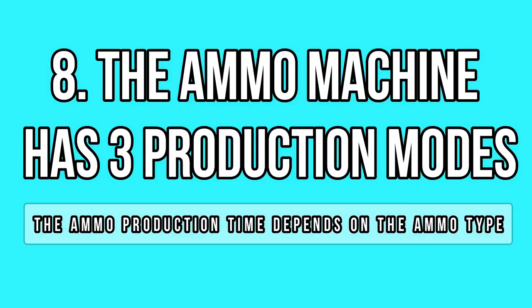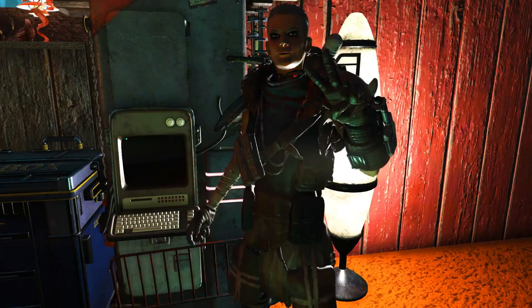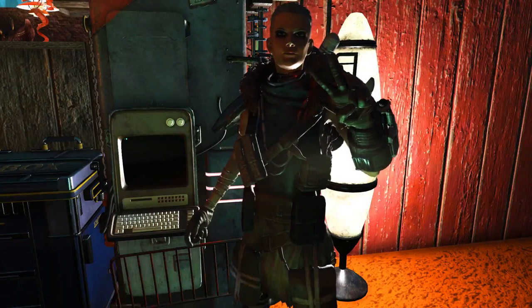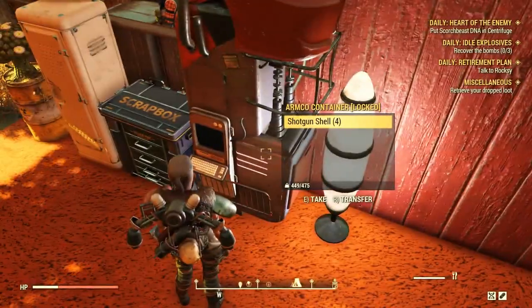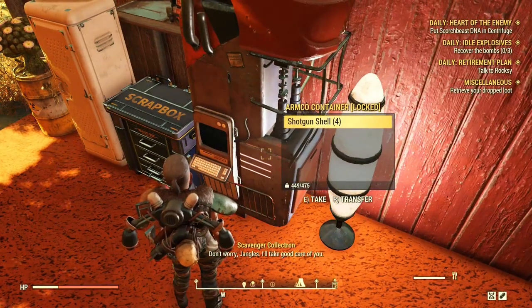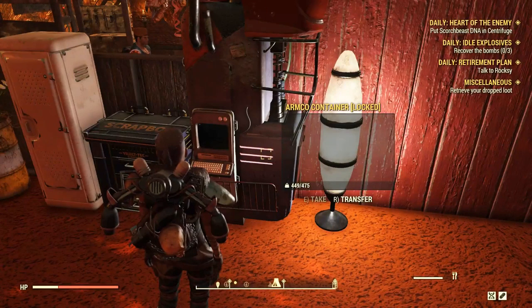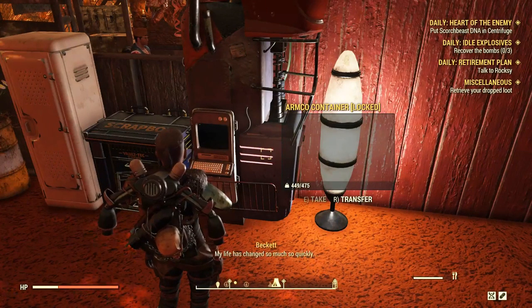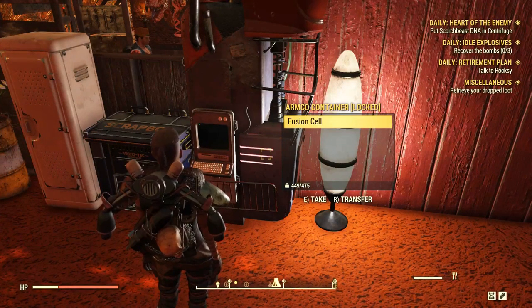The ammunition machine is a new item added to the game with the Wastelanders DLC. You can get it by maxing your reputation with the Raiders faction and then purchasing the plan from the faction vendor with some gold bullion. What you probably don't know yet is that this machine has 3 different production modes. The machine doesn't need resources, which is kinda surprising, and it produces ammo every one minute and a half, give or take.